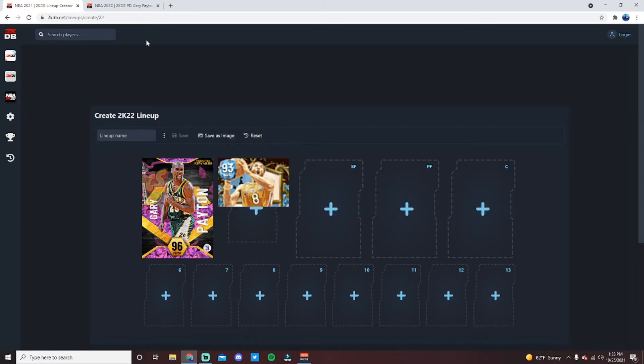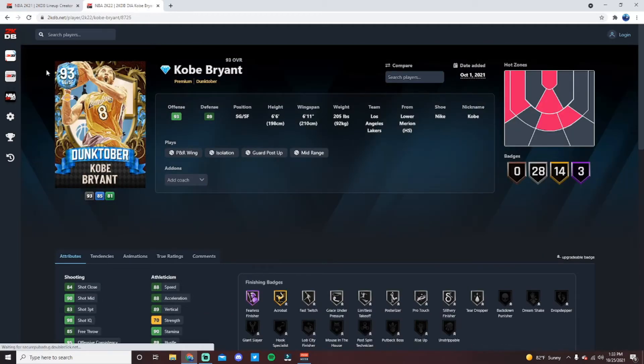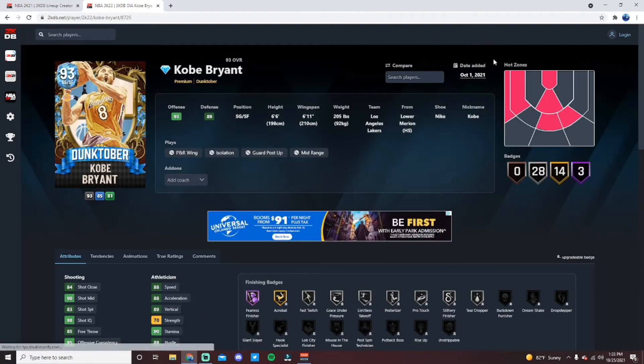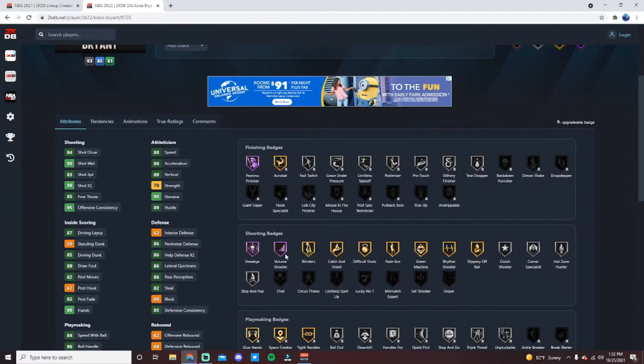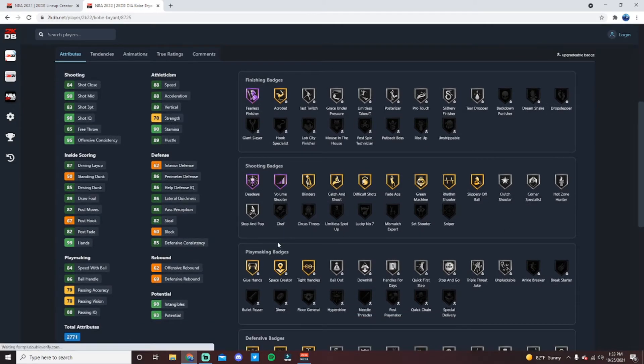At the starting shooting guard position I'm going with Kobe Bryant. I'm really high on this Kobe card. He's 6'6 with a 6'11 wingspan, one hotspot from the left corner, three Hall of Fame badges: Fearless Finisher, Dead Eye, and Volume Shooter. He also has a bunch of good shooting badges, though he doesn't get Chef, Sniper, or Limitless Spot-Up — three of the best shooting badges in the game — which is a little unfortunate, but he's still an absolutely phenomenal card.